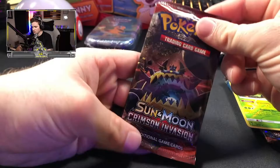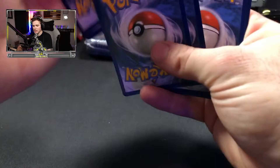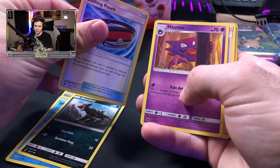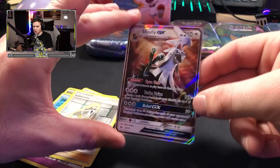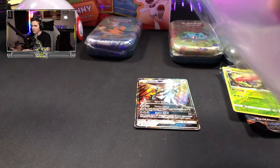Going into Sun and Moon Crimson Invasion — this will be the first time we've opened some Crimson Invasion. I love the Sun and Moon base set; base set is awesome. Cosmic Eclipse is also Sun and Moon. Shelmet, another Jangmo-o, Staryu, Houndour, Energy, Dashing Pouch — everyone needs a fanny pack — Haunter. Reverse holo Psychic Memory. Our first ultra rare pull: Silvally GX! We're going to sleeve that one right up.